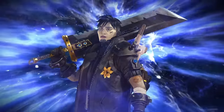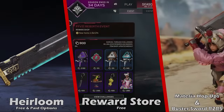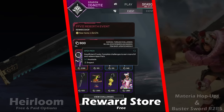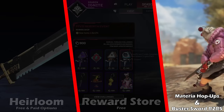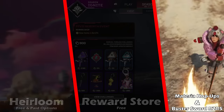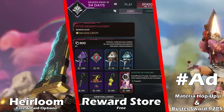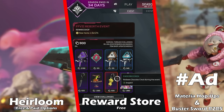Hi friends, Apex Legends' first ever crossover event with Final Fantasy is here, and I'm going to show you how to get the awesome Buster Sword Heirloom, how to get the event currency for the free reward store, and how to use the new material hop-ups and Buster Sword event items in-game. A big thank you to EA for sponsoring this video and allowing me to show you what might just be the best event we've had so far in Apex Legends.